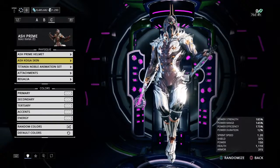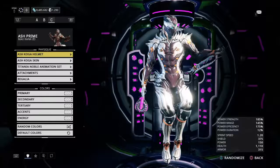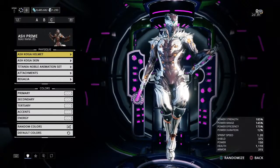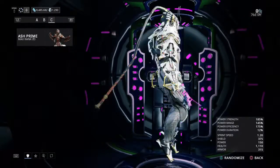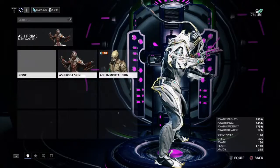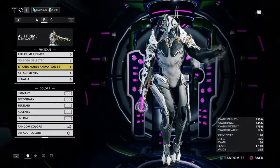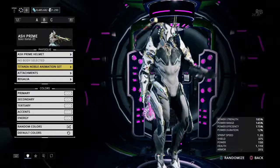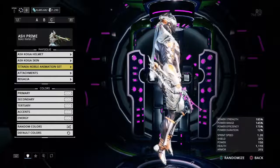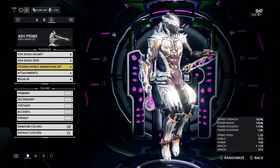Now, he also got the Ash Koga skin, which comes with a helmet. I think that looks very nice. This is the default color scheme. This is Ash without the Koga skin. Just for purposes, I'm going to make them both. This is Ash with Koga skin. I think Ash looks like a true ninja now with the Koga skin.